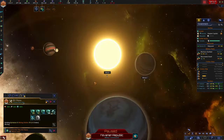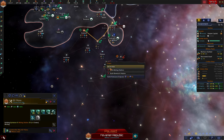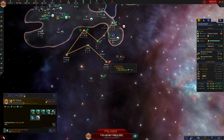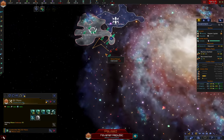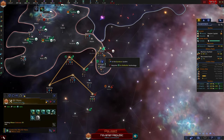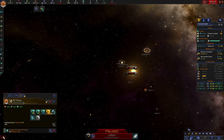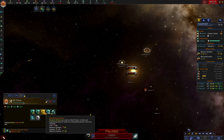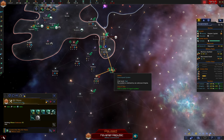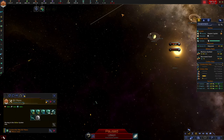We're going to take advantage of the fact that they're still surveying this with a science ship, and we're going to move our construction ship to build a starbase out here. It's going to cost a little bit of extra influence, but it's worth it to secure the Wieser system, allowing us to continue expanding down here. I'm canceling our construction ship's current orders and putting it on passive mode so we can get to Wieser more directly, steering clear of the space station's combat radius.